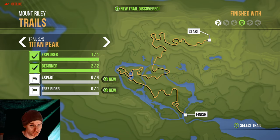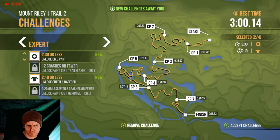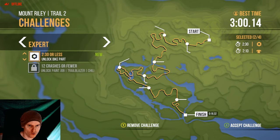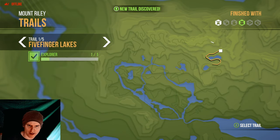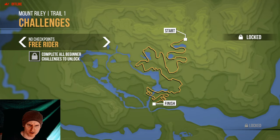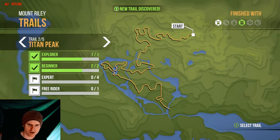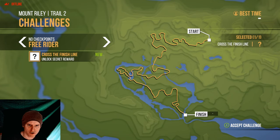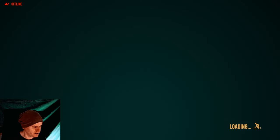There are also expert and free rider modes. Let me take a look at this — what is free rider? Cross the finish line, unlock secret reward? I didn't know there was stuff like that in this game! So if I go back to the first trail, there's a free rider mode — 'complete all beginner challenges to unlock.' Interesting, so there's actually another thing you can get and a reward for it. Should I try it? All I've got to do is just cross the finish line, but I'm not sure under what conditions.